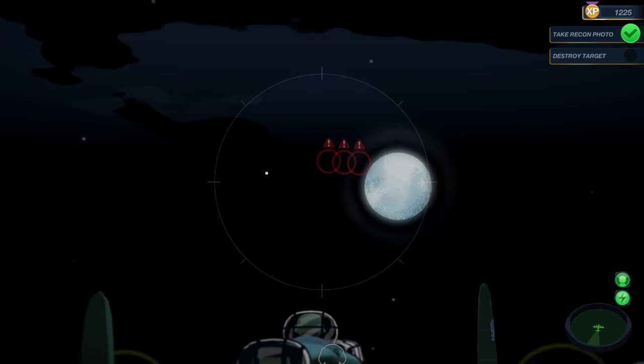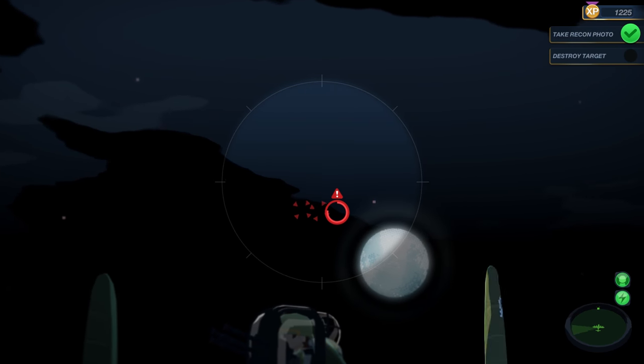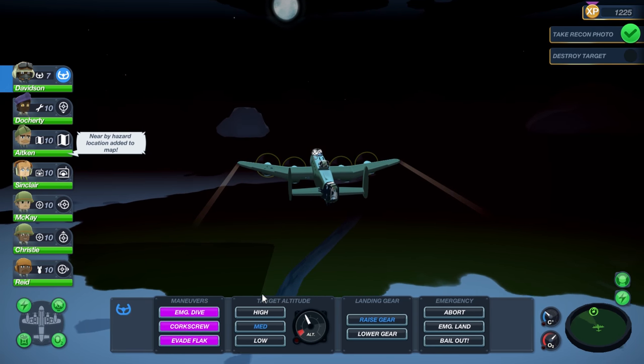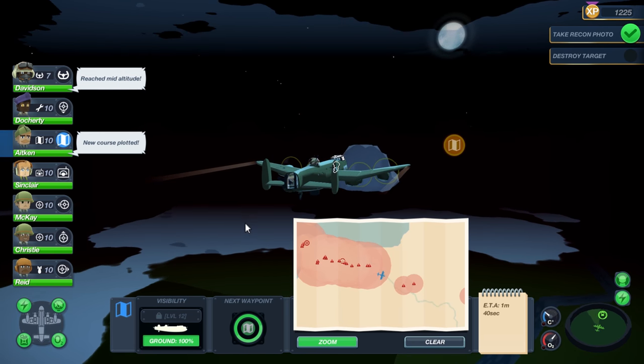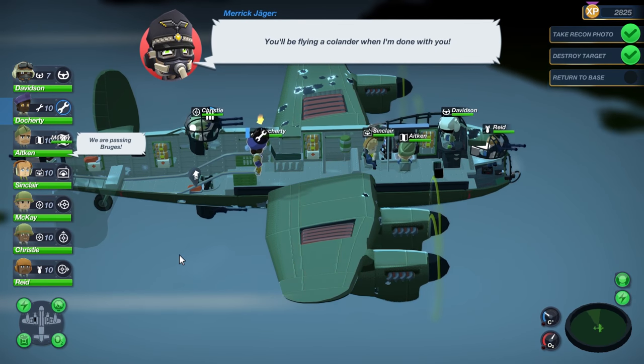It sounds pretty simple, but Bomber Crew is a survival game. If you fail to raise your landing gear, it can be shot away. If you open the bomb bay doors too soon, flak can actually detonate the bomb load. Miss objectives or stray off course and you'll run out of fuel. Crew members can also be injured or killed.